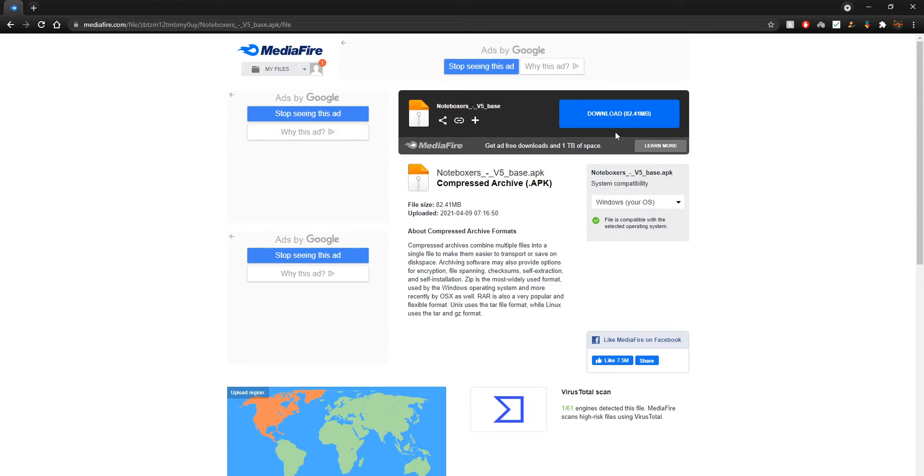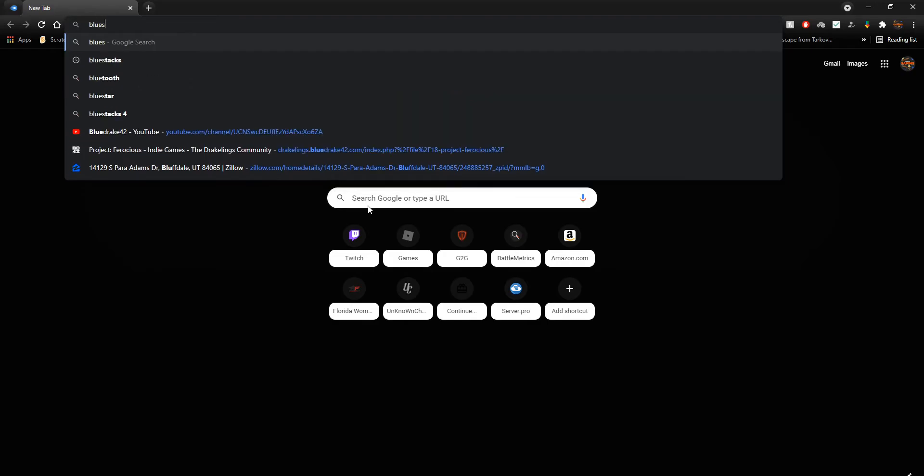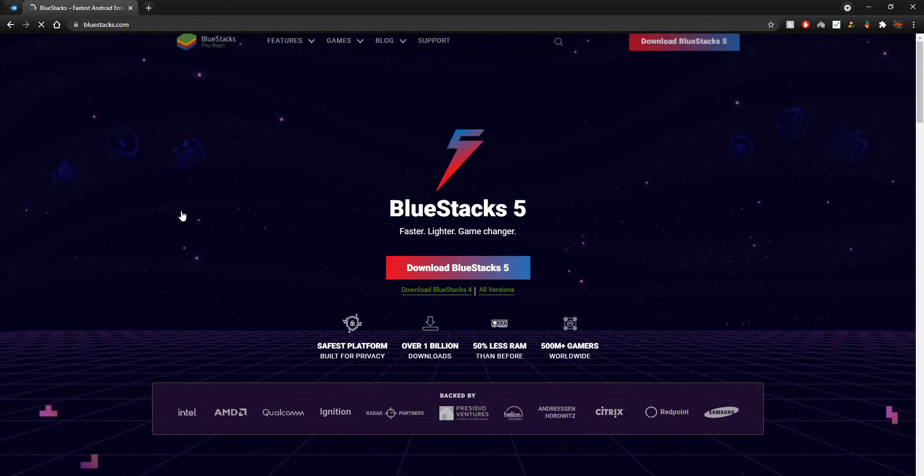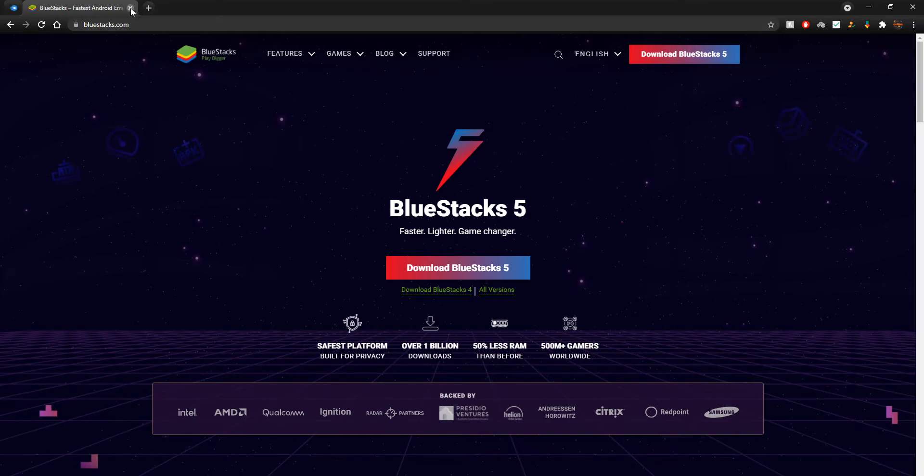There's going to be a link in the description leading you to this page where you will download this file. You have to download this thing called BlueStacks, which is like an emulator basically. So you go onto their website and download BlueStacks — this will also be a link in the description. Then once it's downloaded and installed, you're going to download this file and run it, and once you run that file you open up BlueStacks.